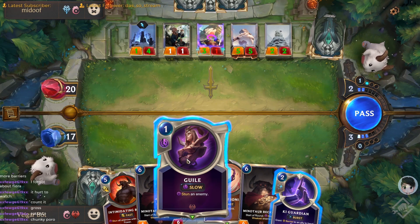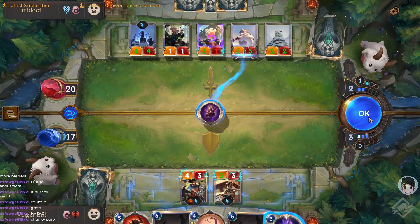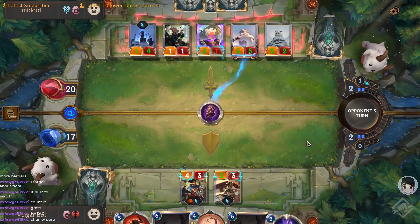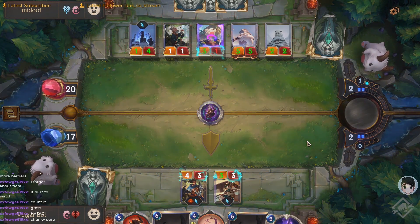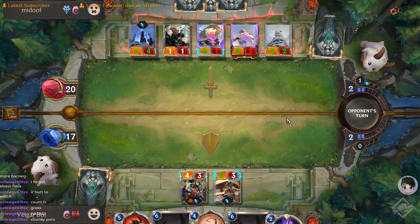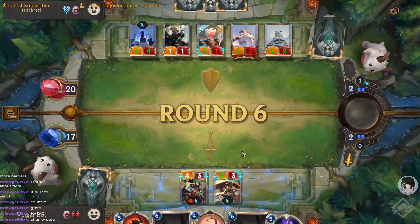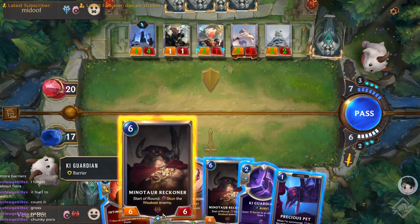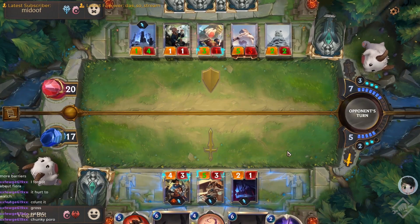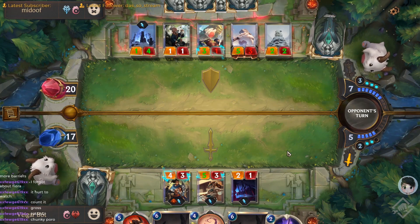The second key creature is the Fae Blade Twirler. She can come down as early as turn two and close out a game very fast. She also has quick attack, making her hard to block effectively, and she gains plus two attack every time you stun or recall a card. So every time you stop your opponent from attacking, your Blade Twirler gets bigger. She starts as a 1/2, you stun an attacker, she becomes a 3/2 with first strike. You keep stunning their creatures during their attack phase, forcing them to only ever block until you can end the game with one big attack.